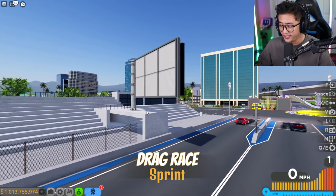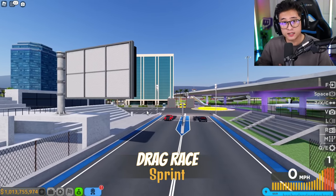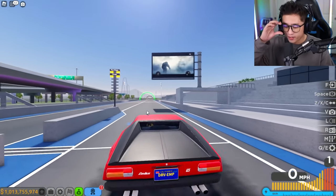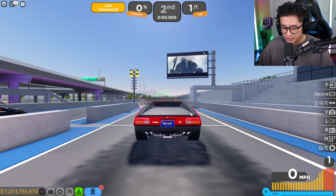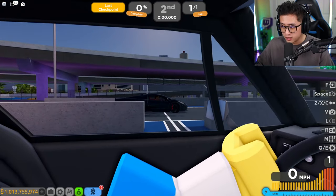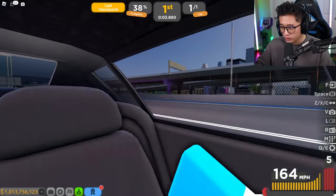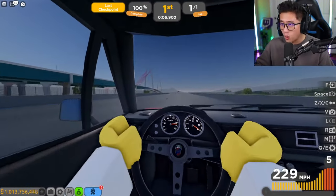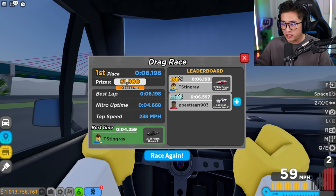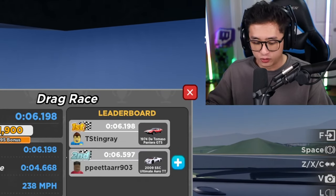It's not as fast as the Pagani Huayra R but we just beat a hypercar with this thing. We're doing it again — going against the same car. Let's go — we got this. I kind of want to see this in first-person view. Look at this, we're gone. A little bit slower that time but we still beat the SSC Ultimate Arrow. This is insane.